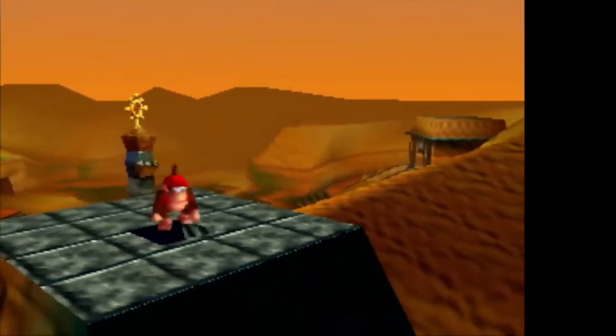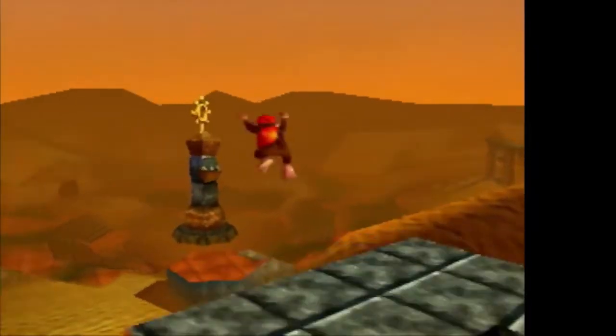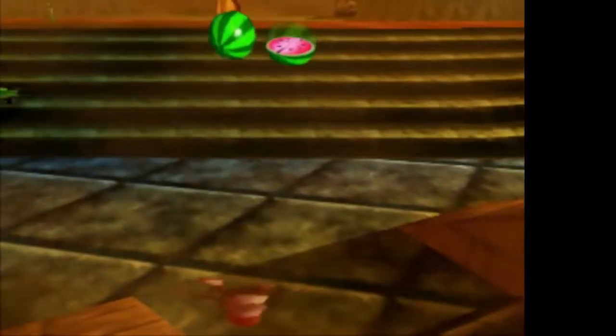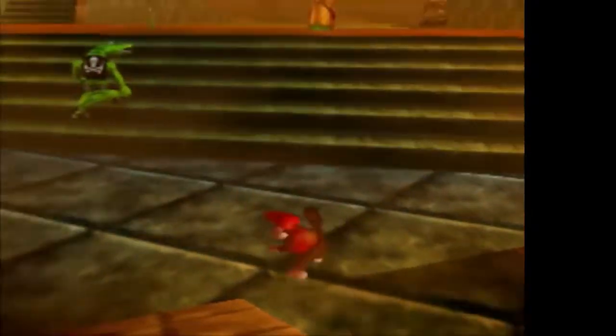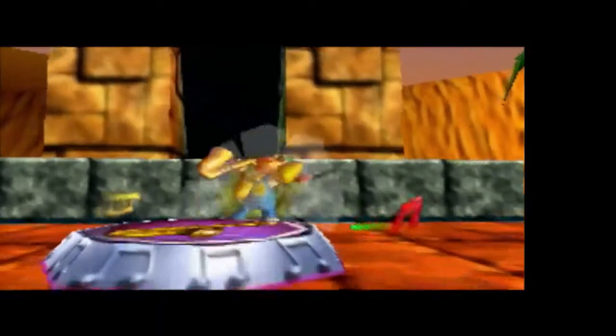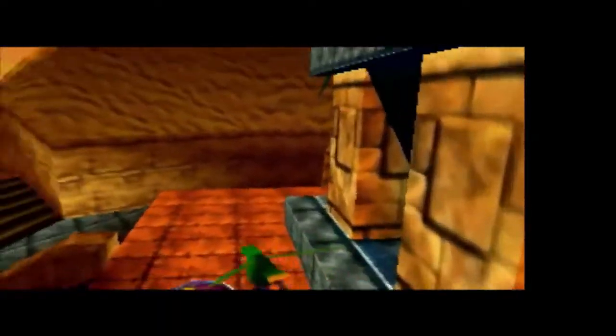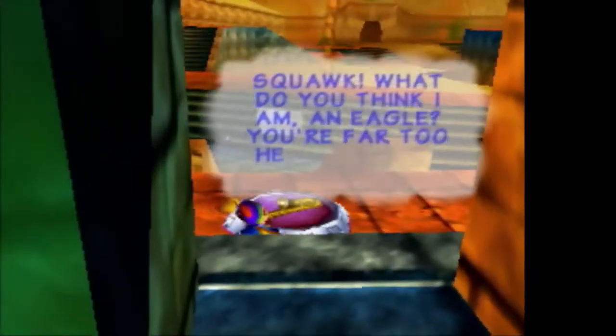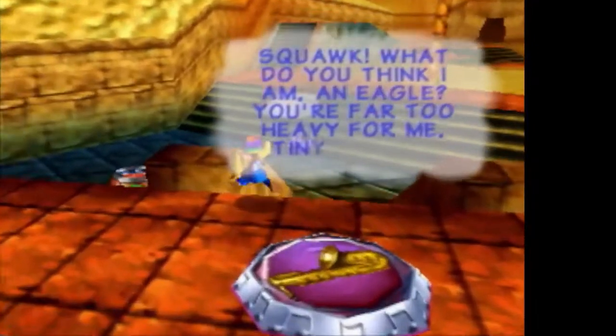I grabbed the golden banana that was up on top after it rose up, which caused the saxophone pad to appear. Now Diddy can jump off and get himself flattened, because there's falling damage. We play the saxophone on the saxophone pad and here comes Squawks — who is angry because Tiny is far too heavy for Squawks.